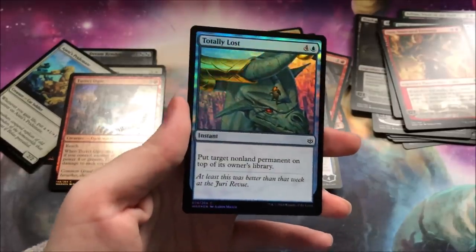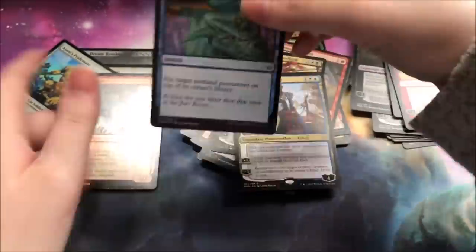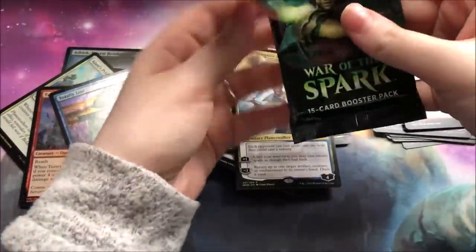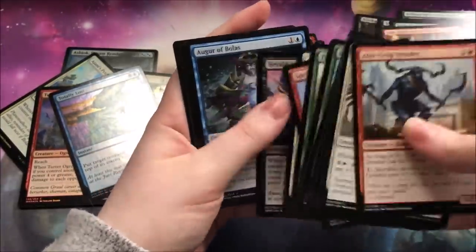Totally Lost — best foil in the set. That is fantastic. It's Fblthp, and Bolas. It's fantastic — really creepy, though. It's not a good card, but we can just appreciate the artwork.